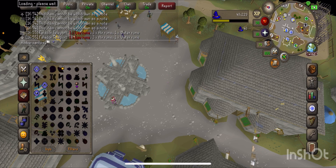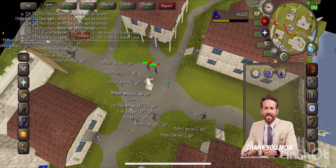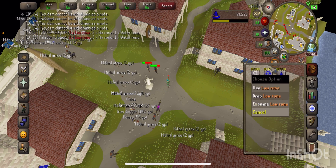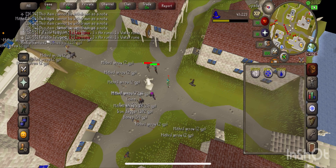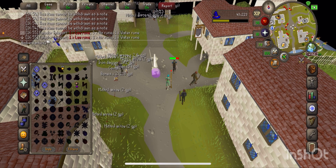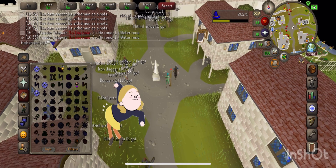What you're gonna need, guys, is air runes, law runes, and water runes. You can buy those at the Grand Exchange. A lot of people have just been teleporting here, and that's what I'm gonna do, guys.